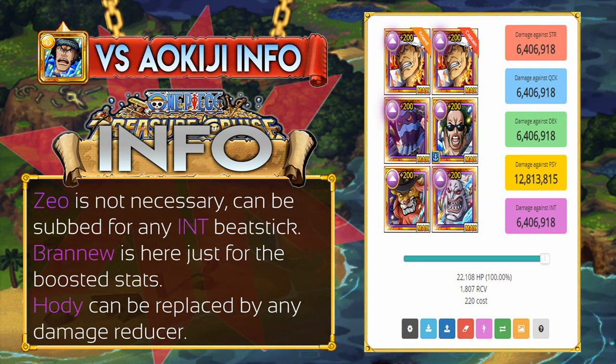So the first team we'll be covering is the Double Akainu Team, and for pretty much all the teams, Ravel 3 Bind Sockets is very, very good. It's not really necessary for most teams, but it's really good. It makes the runs a lot faster and prevents you from getting defeated by accident if you miss a perfect or if you miscalculate the damage.